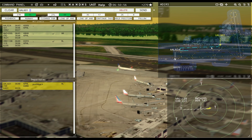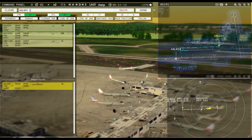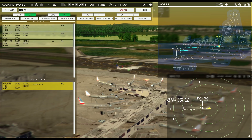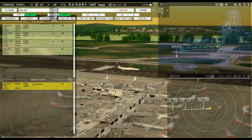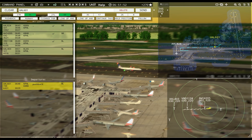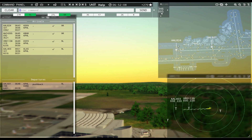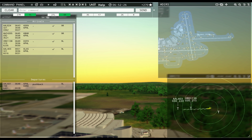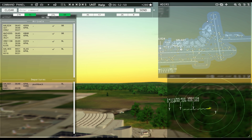American 824, taxi to apron via Yankee Juliet. Philadelphia Tower, American 403 with you, runway Niner left. I missed Piedmont again — so it's the small planes that aren't coming in. American 403, runway Niner left, cleared to land. I can't bring him in on runway 8 because planes don't land over the terminal, and I can't really bring him in on runway 26 because he'll arrive straight at my departures. I wish I could tell him I want 1-7 for just general aviation.